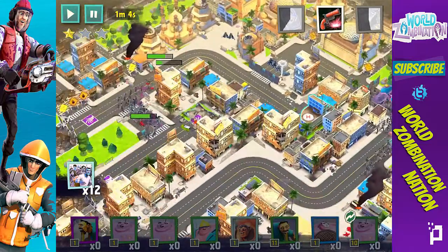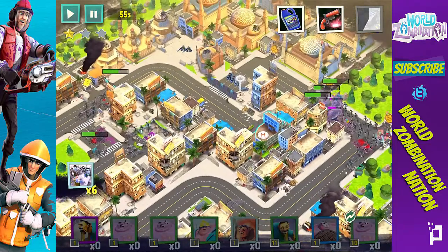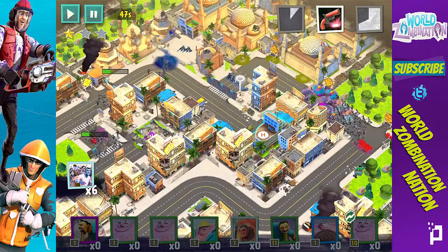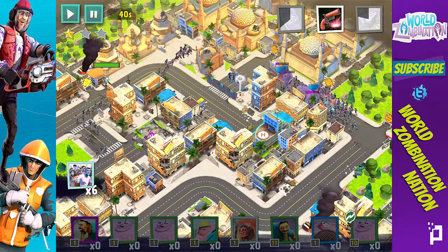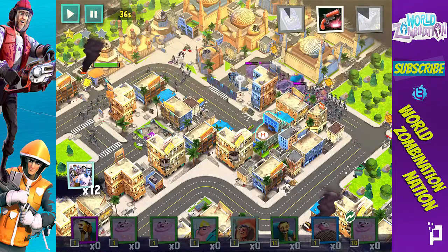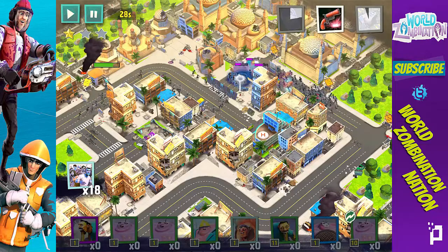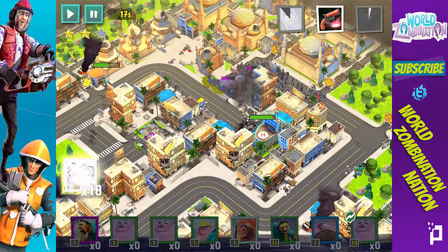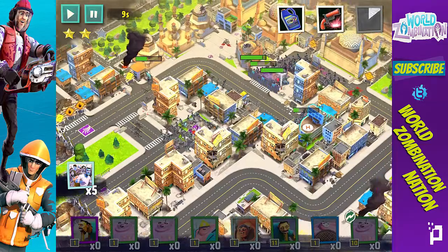Moving on to this side now — looking good. I'm going to drop some more Drones over here, start working their way over to these Snipers. Drop a StimZ so they can move a little bit faster, take out those Snipers, work our way over. Now we just got to take out these Commandos and the hospital and that'll call it a day. Let's stim it up, get those Brutes in there — ba ba bang, ba ba boom!